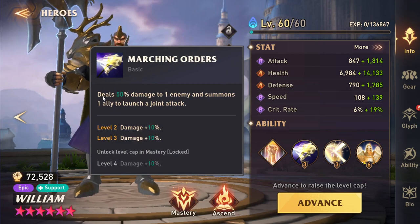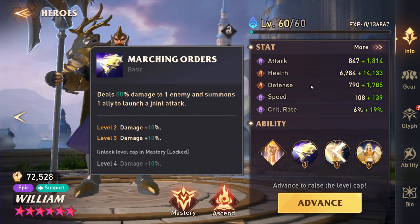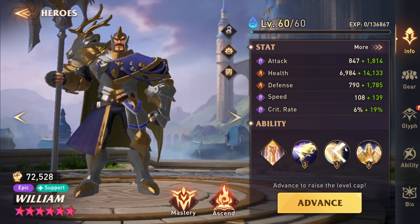On his basic, he deals 50% damage to an enemy and then summons an ally to launch a joint attack using their basic ability. It kind of combos with his trait — he'll use this ability, one of your allies comes in, does damage with their basic ability, and if he's ascended, it's doing 60% more damage. Really cool stuff.